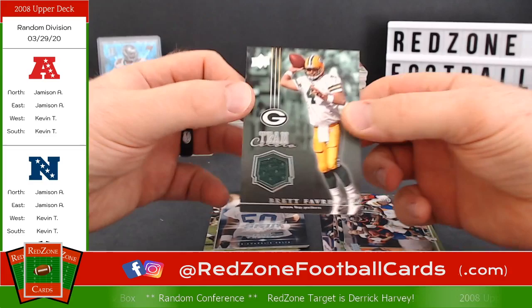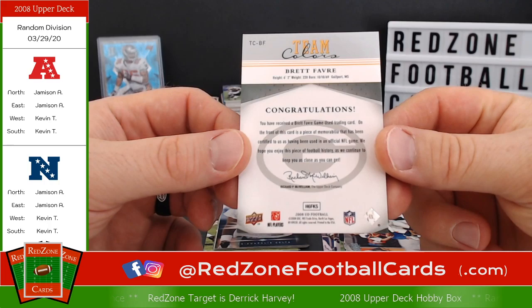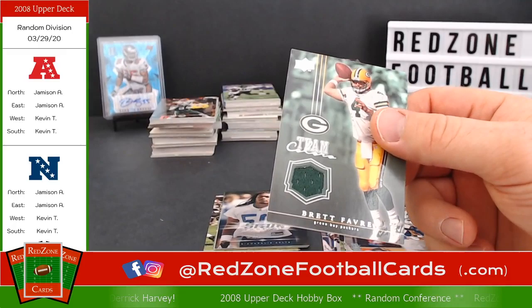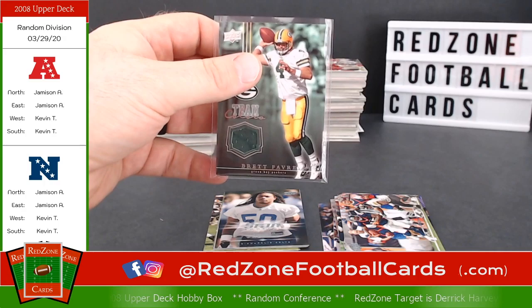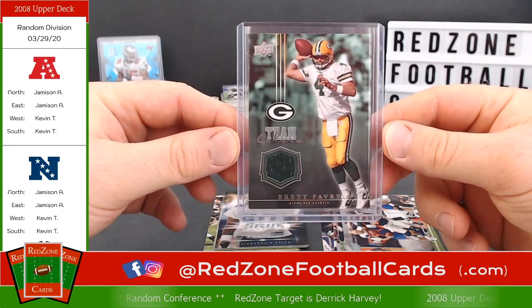Uh-oh, here we go — our first hit, and it's none other than Brett Favre! It's like a one-color patch, a little piece of jersey there. It says: 'Congratulations, you received a Brett Favre game-used trading card.' So that is a game-used jersey right there. That's for the NFC North — Green Bay Packers, goes to Jameson. Good pickup right there. Let's throw this in a sleeve and get a top loader. Brett Favre, nice looking card.